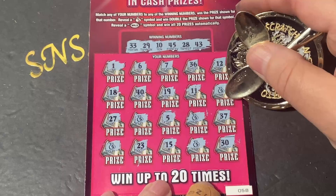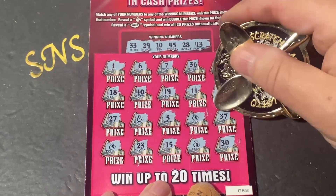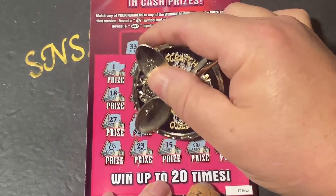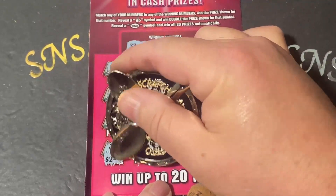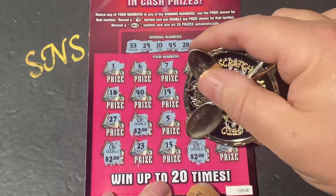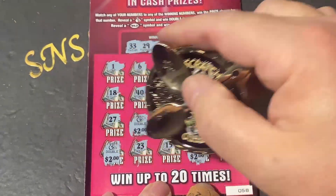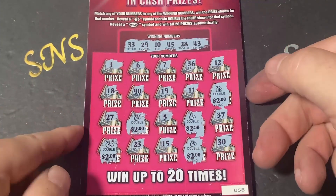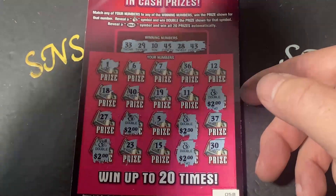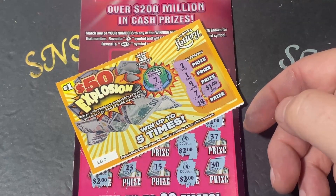So all we got are these five money sacks, so whatever's underneath is doubled. Let's see what kind of zeros we got underneath here — we need big zeros. And we're not going to get them. $2, $2, $2, $2, $2, $2 — and $2 right there. So that's ten times two is $20 back. That gives us a $20, $21 return on our $30 session.